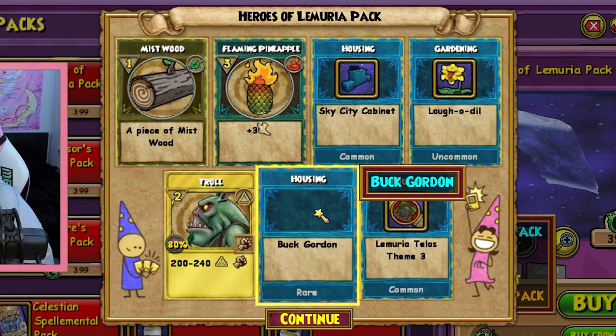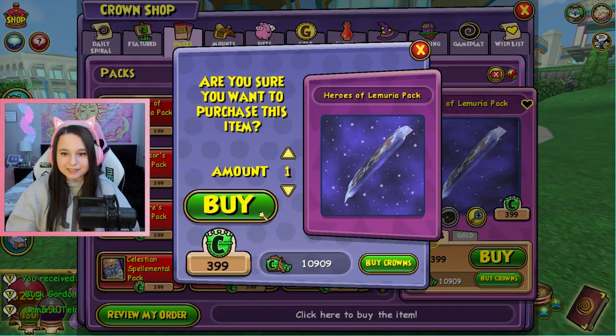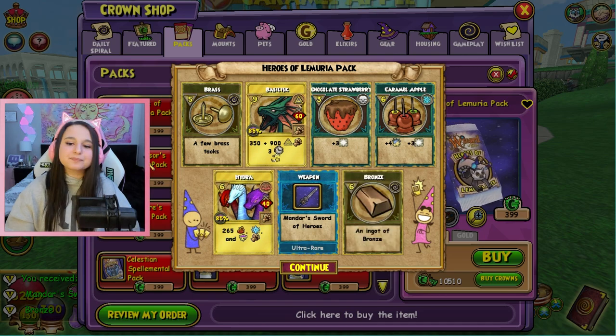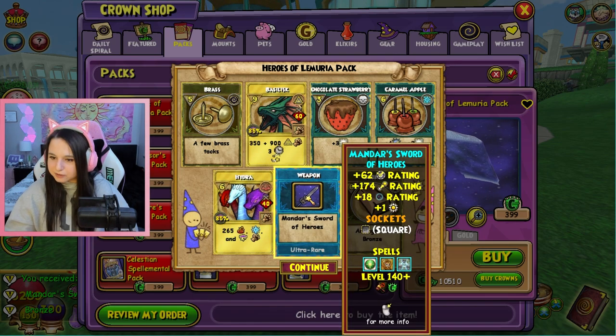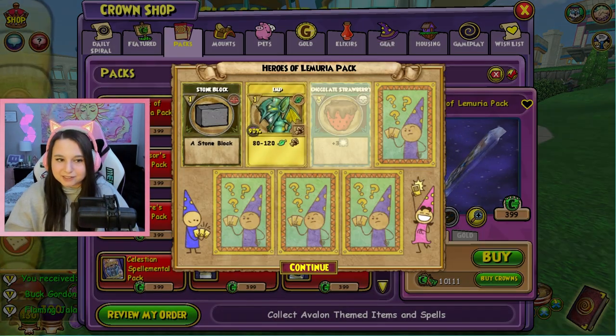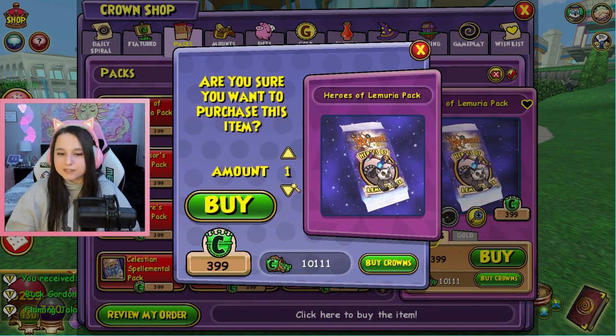We got a Buck Gordon housing item but once again we can't see it. I think this pack is a little bit glitchy. We got Mander's Sword of Heroes - this is not the energy set so if I'm being honest we don't care. Keep on going. Another Buck Gordon, an invisible one.